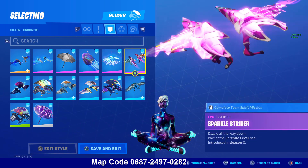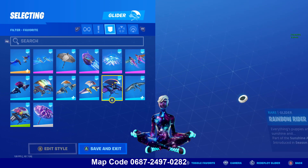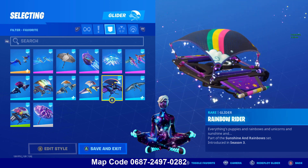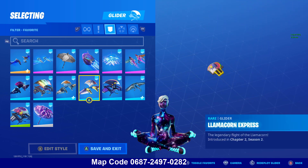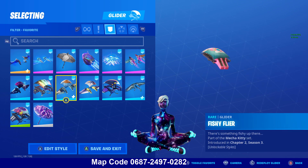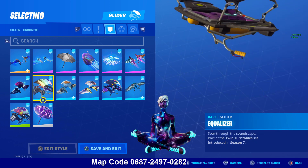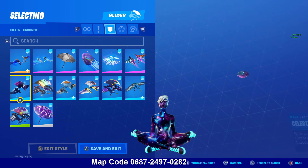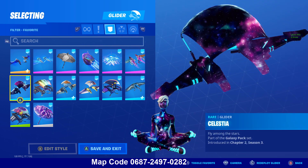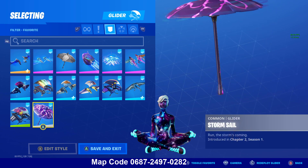The Sparkle Strider — pretty good. The Top Sail — awesome. The Rainbow Rider — nice. The Llama Corn Express — nice. Another Rainbow Glider. The Fishy Flyer. The Equalizer — the colors. This is what it came with. The Payload. All the rainbow gliders. And the Storm Sail.